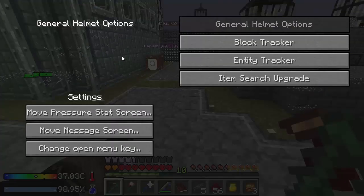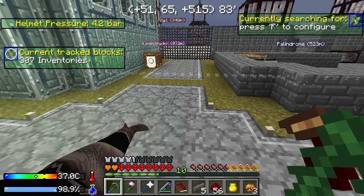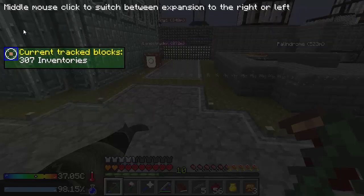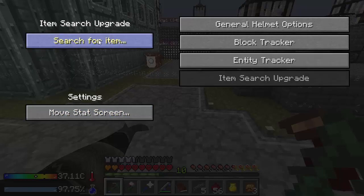So the first thing we've got the general helmet options. We can move things where they are — the stat screen is right here, that's perfect. The message screen is up at the top, that's great. We can change what opens the menu key — right now it's F, so if you have something else on F, you can change it. Block tracker — all you can really do is move where it shows. Entity tracker — this is how you can filter. You can search for creeper, or use @mob, @player, or somebody's name, and look for them.